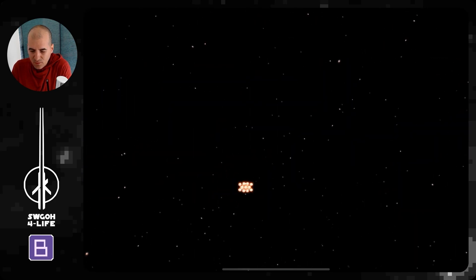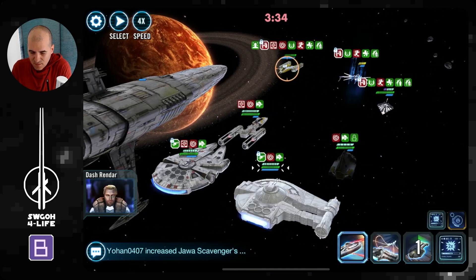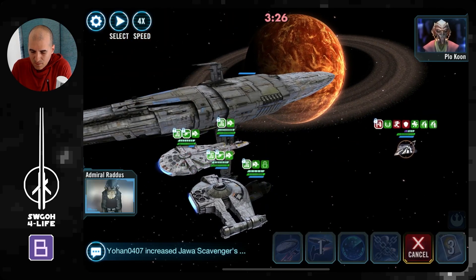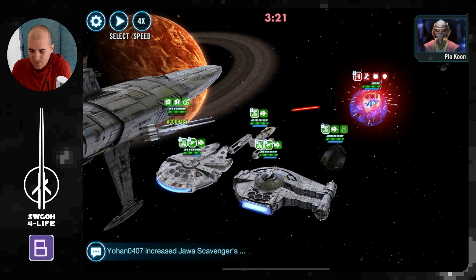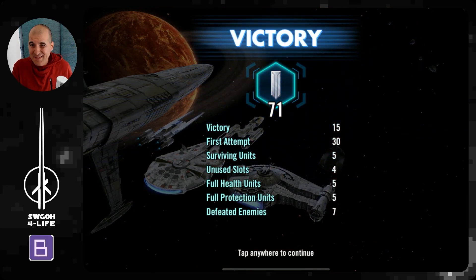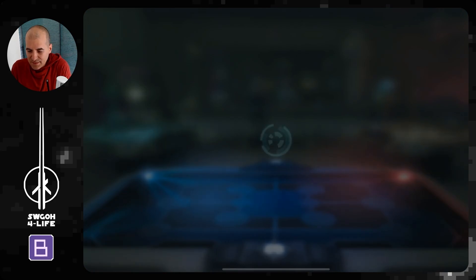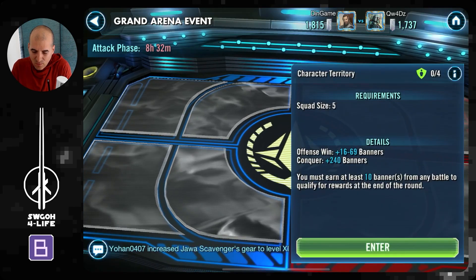Download progress complete — let's go ahead and finish these guys off. Heal up a bit. Get him down, just Plo left. Bring in Cassian — get some assists and hopefully finish this. There we go, done. 71 banners. If I had a 7-star, that would obviously be a 75-banner win, but mine's a 6-star so I always lose 4 banners there. Luckily I didn't have to be the most efficient because my opponent wasn't nearly as efficient as I was.